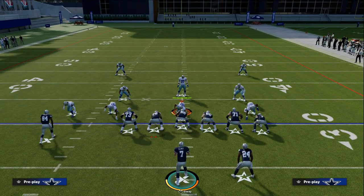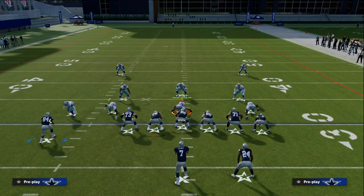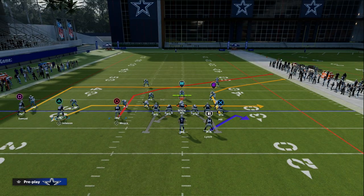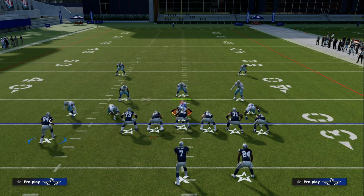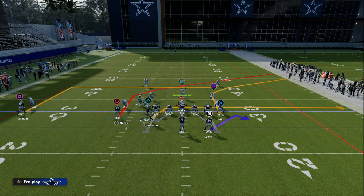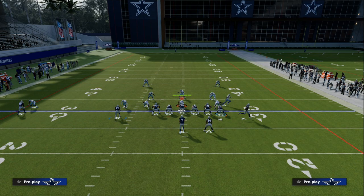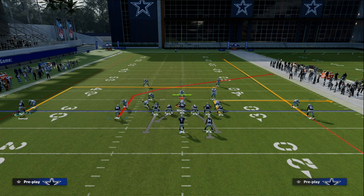Drive Post is one of my favorite plays this year. We're going to show you a real simple way to utilize it to attack the defense, and you're not going to need any hot route master abilities whatsoever. We're going to put our outside receiver on an in route, smart route that outside Trips receiver, then motion across this receiver, Calvin Johnson, and put him on a streak.